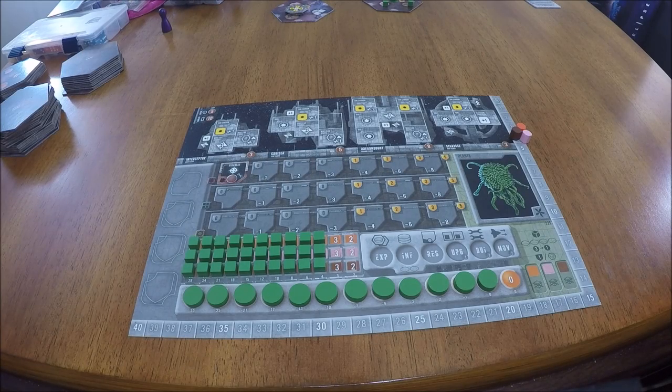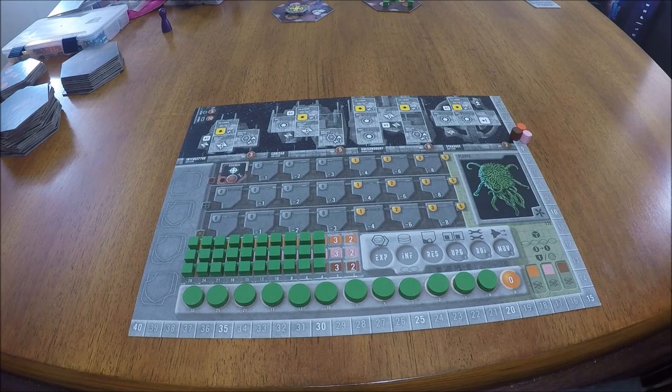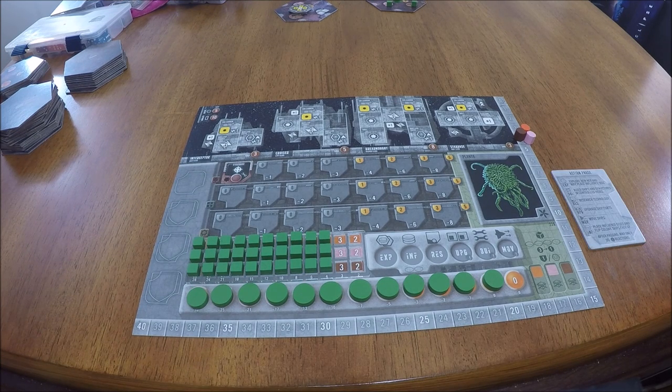Now that you're ready to play, the objective is to score as many points as possible over 9 rounds. Points are tallied at the end from controlling sectors, winning battles, discovering technologies, certain character powers, and other minor sources. When an action gives you points, it's denoted by a shield symbol with a number in it. Each round of Eclipse is divided into 4 phases: the action phase, the battle phase, the upkeep phase, and the cleanup phase.